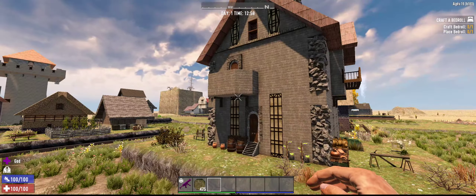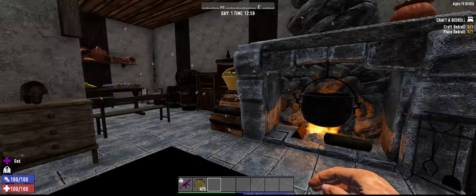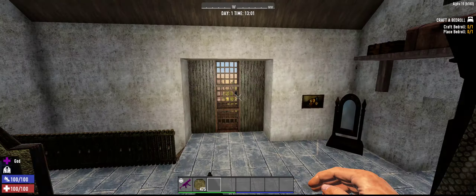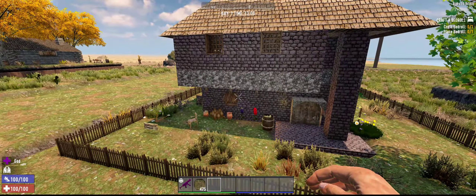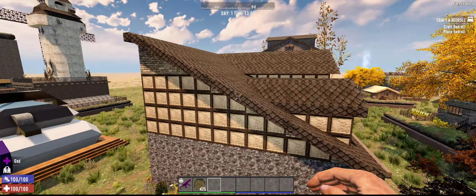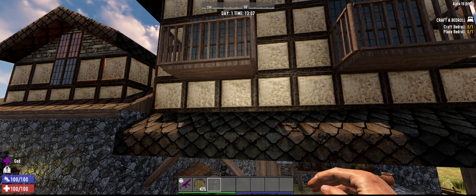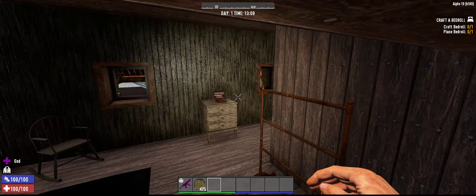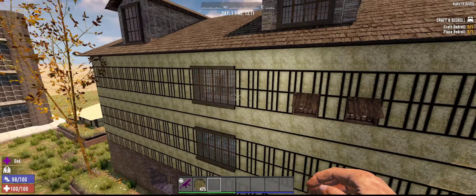I don't want to spoil this one, so I'm not going to go too much into it — but obviously there's something underneath. Smaller homes, marketplace, windmill — I thought that was real clever. I like this little farm area and I like the way they did this roof. I'm going to go inside a couple of these in a little bit.